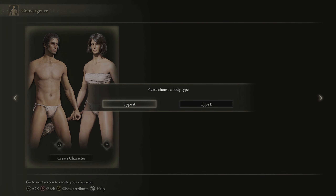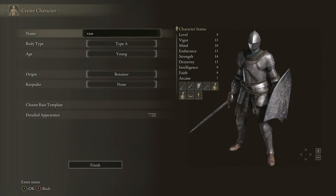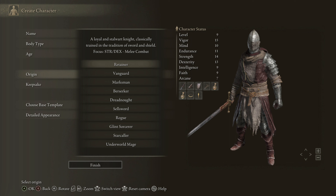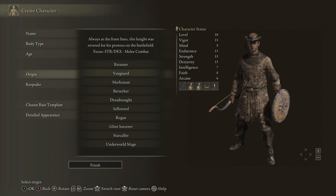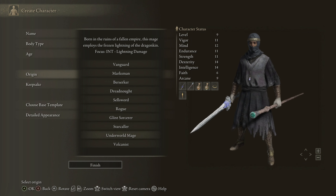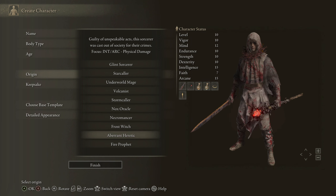Creating a character now. I need to type my name here — we'll go with 'Vast Virgins.' Alright, looking at the origins screen. These are the different starting builds. There are a lot — I've looked through all of these already and I know what I'm going to go for, but we'll just flip through them quickly so everyone can see what the options are.